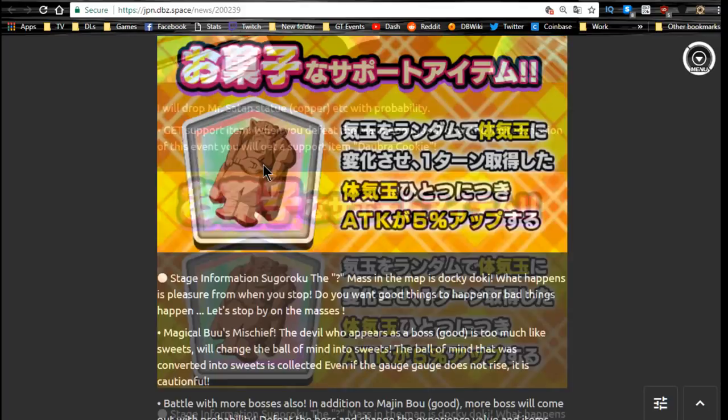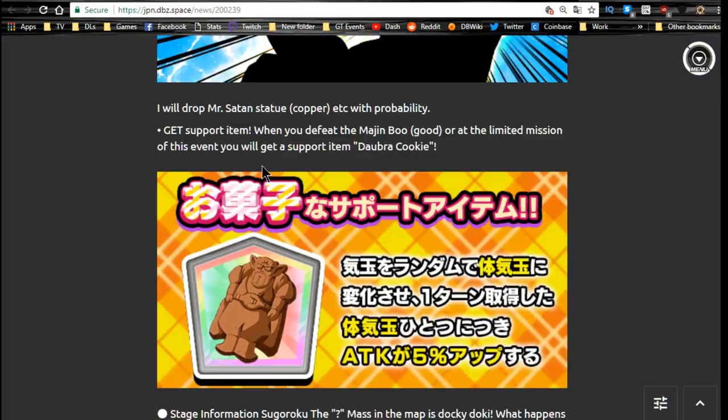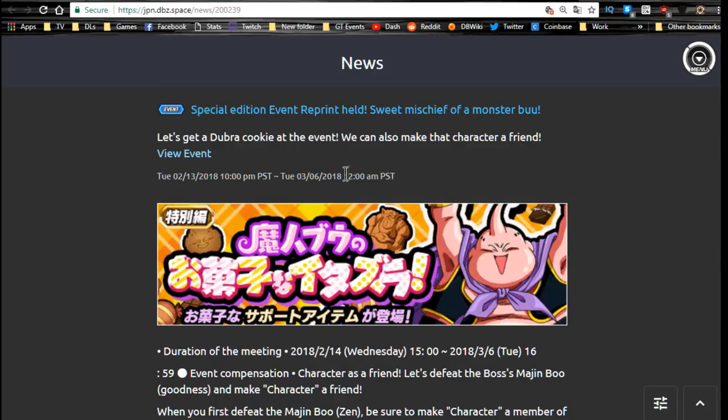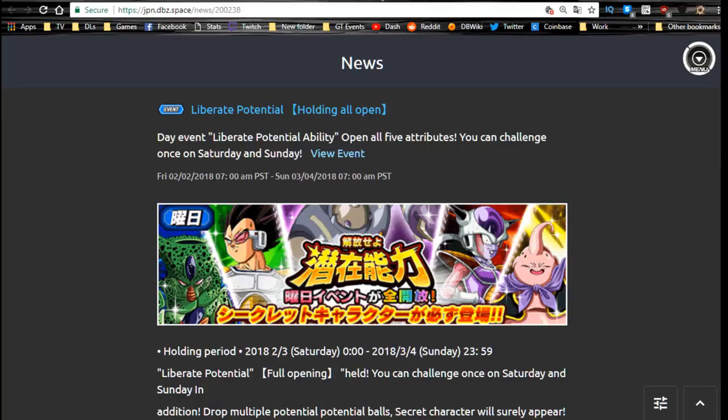The Mashed Candy event runs until the 6th as well — this is where you get the Super Vegeta. You also get the Candy Vegeta for free-to-play teams; he dodges very well. Outside of that, he's just a fun character to play because he's out of the ordinary.